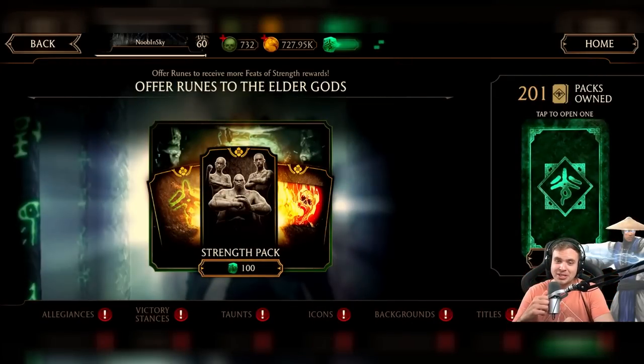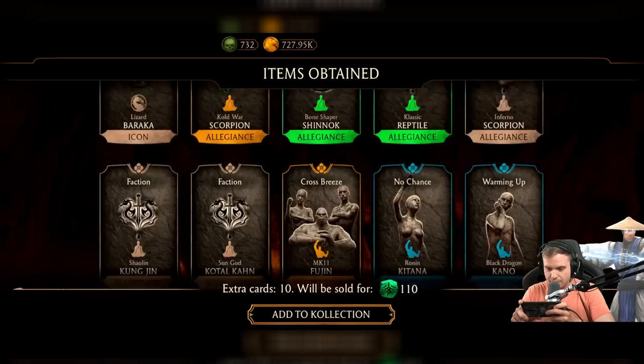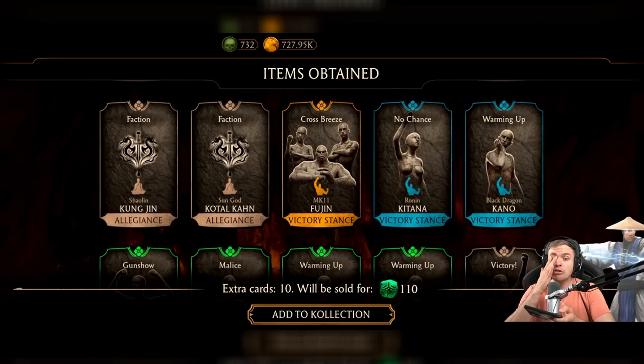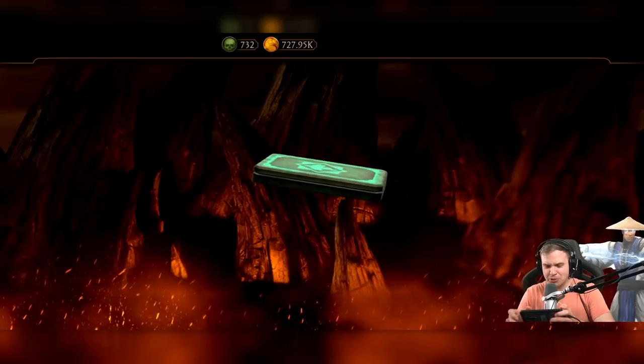This game is obsessed with Ronin Kitana. It's literally the first legendary taunt I got for a character I have, and it's Ronin Kitana taunt. The game just wants me to play Ronin Kitana, but I will not give in — not yet. Come on, give me some sick victory stances for my diamonds. That's what I want the most — or taunts.